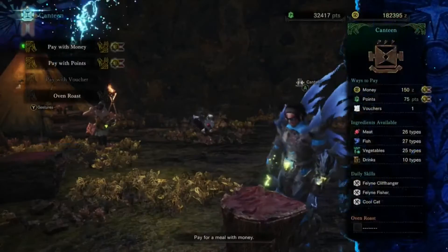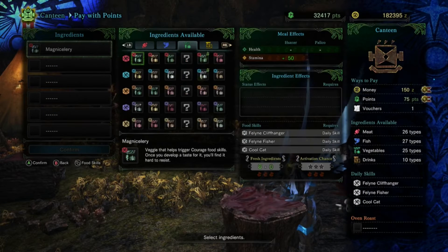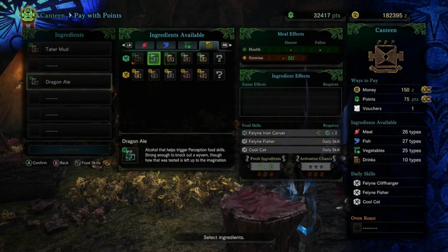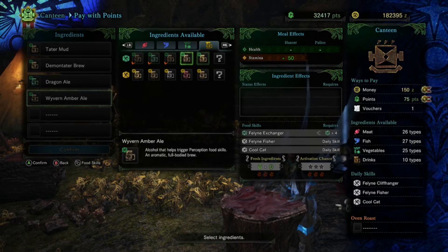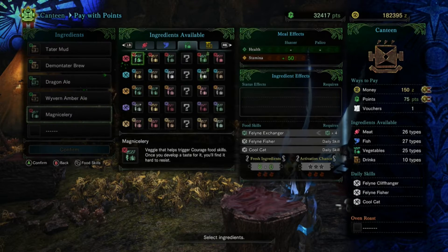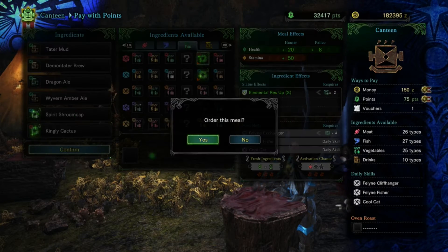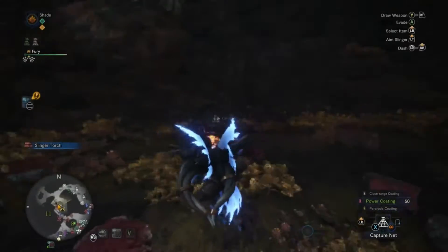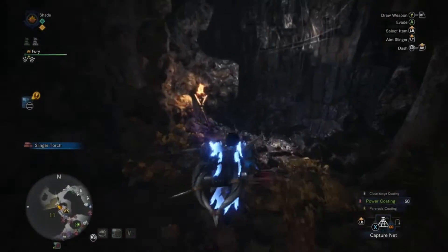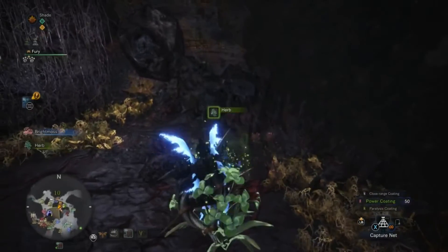All right, first let's go eat real quick. We're going to pay with points — even though I always say you shouldn't do that. Let's get four green beers. The reason why we choose four green beers is because we're going to be farming points. We do two random vegetables because that usually gives the best chance of getting it. You get Feline Exchanger for four green beers and that increases your points by 1.2.